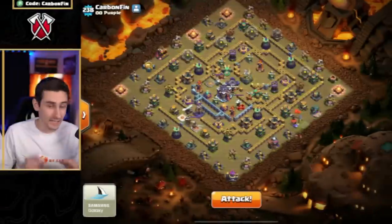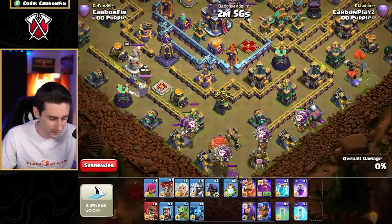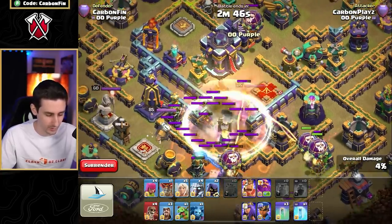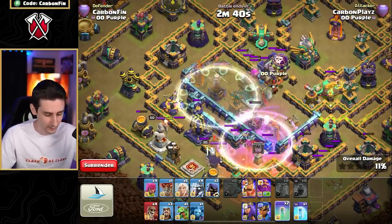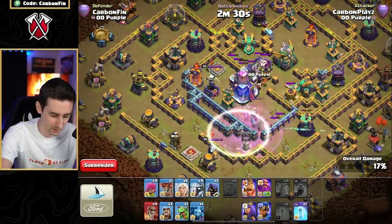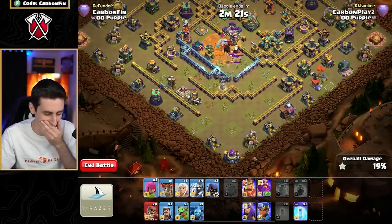Now let's try sending the blimp into the poison spell instead. Drop a handful of balloons down here, and the blimp goes in — no seeking air mines this time. Invis, land, double clone, invis, rage right through here. Will we have enough to go for the Town Hall? Another invis — Town Hall becomes invisible. The poison spell is doing work on the super archers, they're dying, but we cloned into the Town Hall near the poison and took it down!